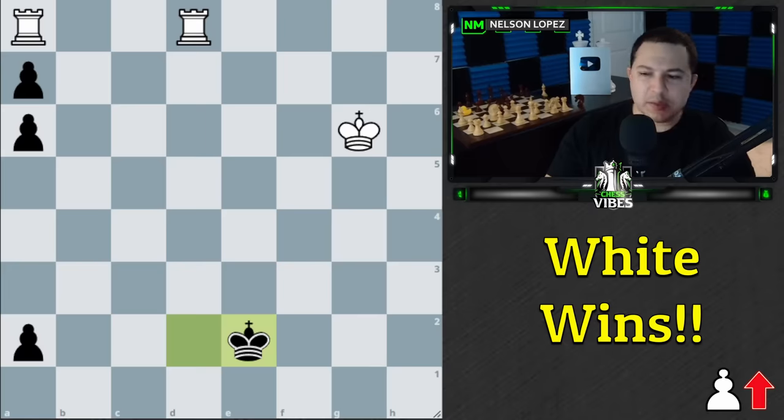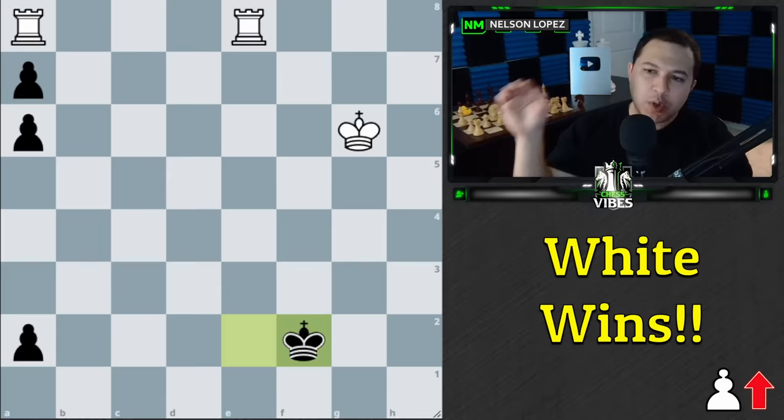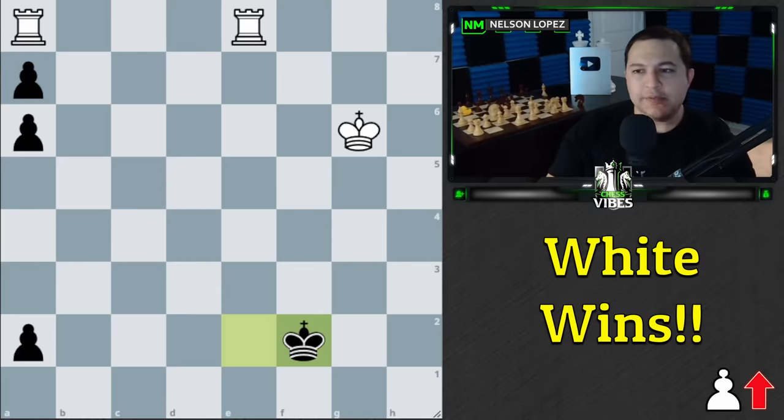Because of that, black has to keep going — they go king to e2 — and we play Rook to e8 check. They keep going, and now is the moment in the puzzle that makes it truly fascinating. There's a move here which, when I saw it, I couldn't believe it. It's white to play and win — what's the move for white?